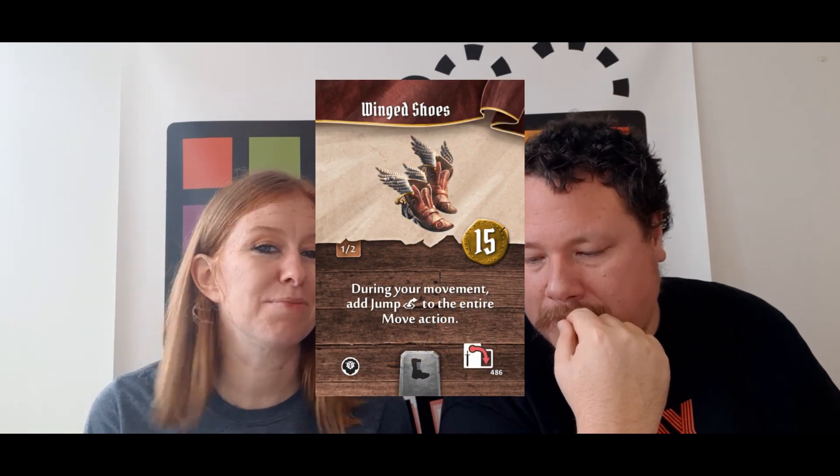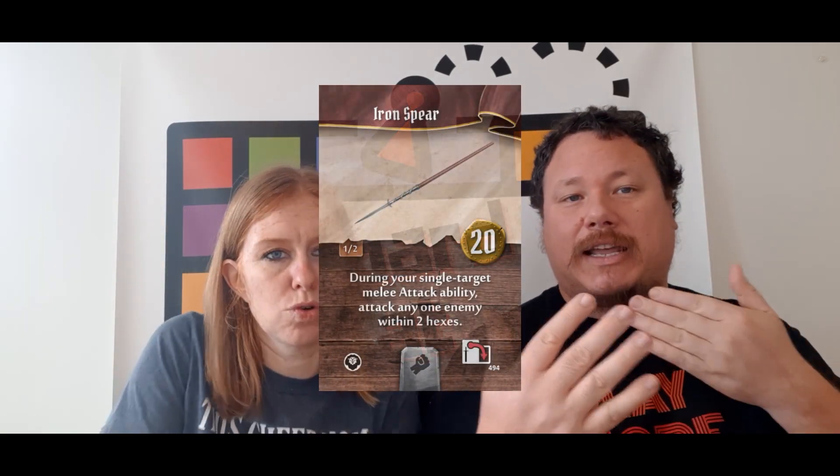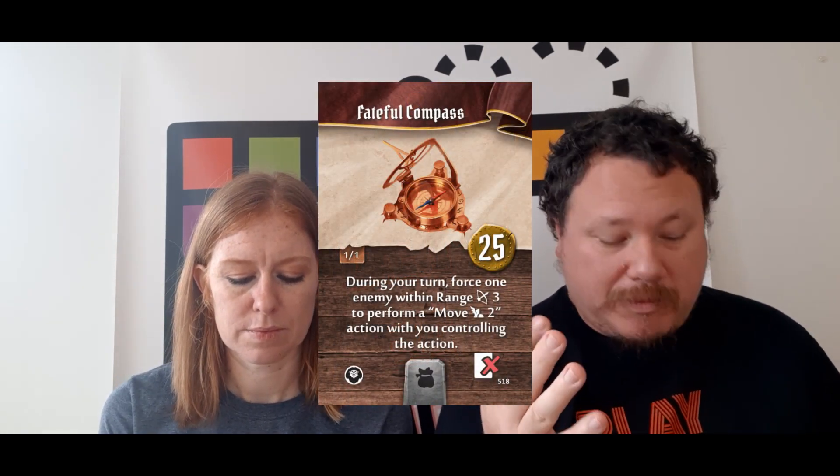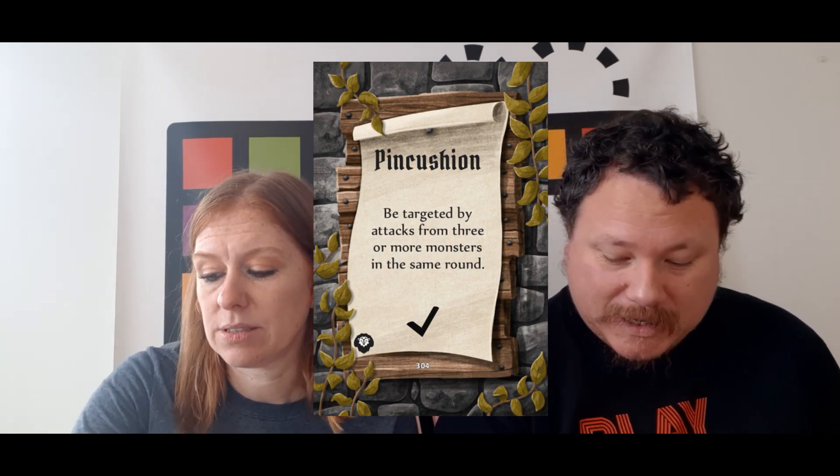I'm playing as the Demolitionist and Sarah is playing as the Void Warden. The Void Warden is bringing a stamina potion to get a card back from the discard pile, and wind shoes which allow jumping. Only one consumable at level two. The Demolitionist is bringing jet boots found from a side quest, an iron spear for melee attacks from one hex away, and the fateful compass which can force one enemy within range three to move two. We've also been given our battle goals.